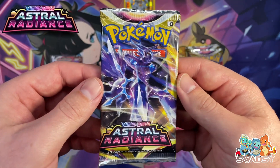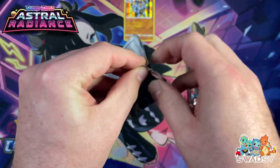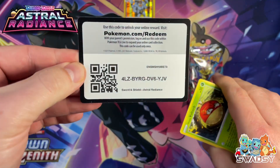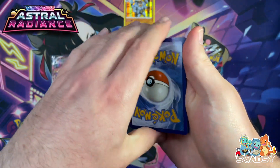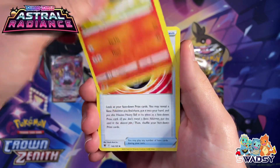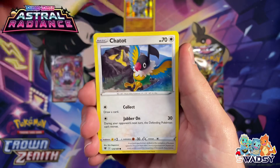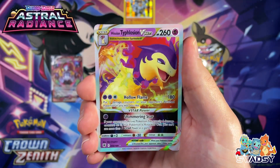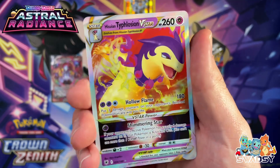Pack four, Astral Radiance — can something please save this box? Let's see if Astral Radiance has the saving grace. There's a code. Let's go Fighting — we got Fire instead. Choi, Quilavava, Hisuian Heavy Ball, Hisuian Voltorb, Schwinnup, Clamow, Chitot, Nickit, Kranidos, and an Hisuian Typhlosion V-Star! We've got a hit from each box now — let's go!